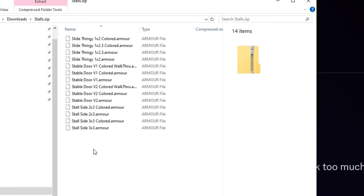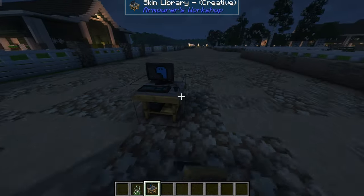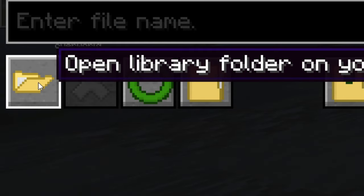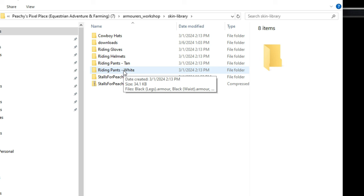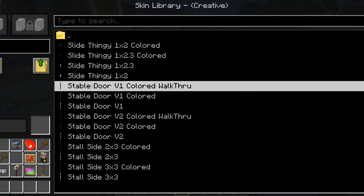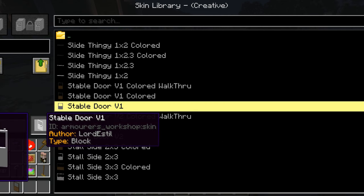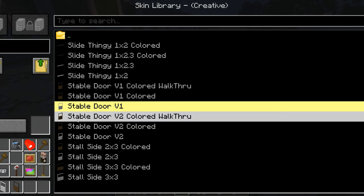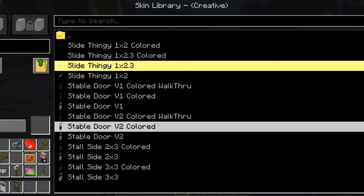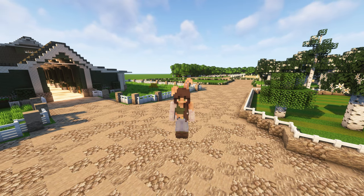Remember the stall designs by Lord Estel? Those are all in a zip file included with the download. To get them into your game, find the Skin Library creative version and place it down in your world. Then open the library folder on your computer — this shows all the files for your Armor's Workshop. Take the stalls zip, unzip it, and you'll see 'Stalls for Peachy.' Go in there and load whatever variant you want — it even shows a little 3D spin of the block. There are uncolored versions you can put in the editor and color yourself, and there's a walkthrough block and a normal block option.